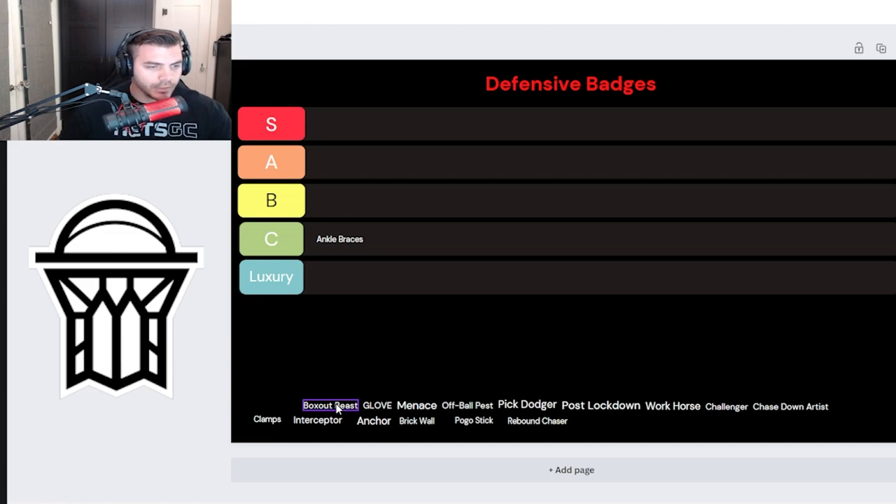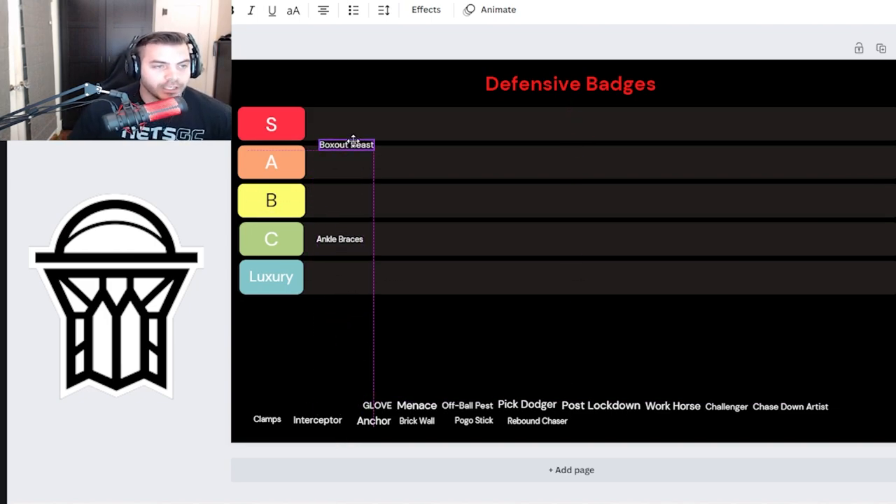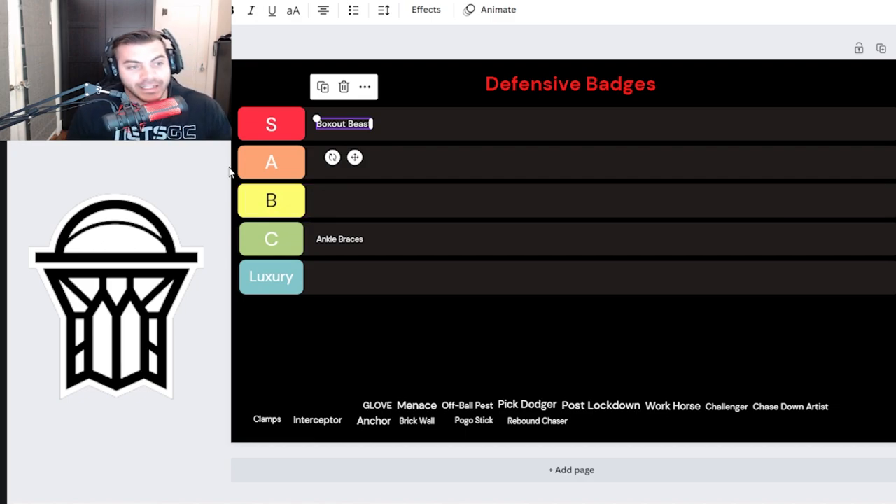Next is Box Out Beast, which I think is huge for power forwards this year. Sometimes it works, sometimes it doesn't, but my biggest fear is not having it on. I'm putting it as an S tier badge because some of these centers you're going to be trying to box out in competitive pro-am are very strong — they put their strength damn near max. Right now on my actual build I have it on silver; if you can get it to gold or even hall of fame, that might be what you want to go with.